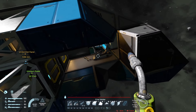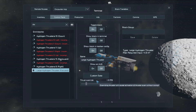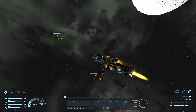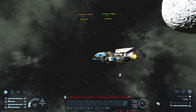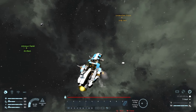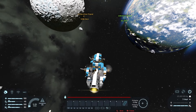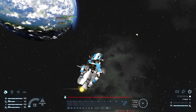That has thruster override on it. Disable that — and that should stop it, or whichever direction we're headed this way. Just nudging it along to get it to stop.